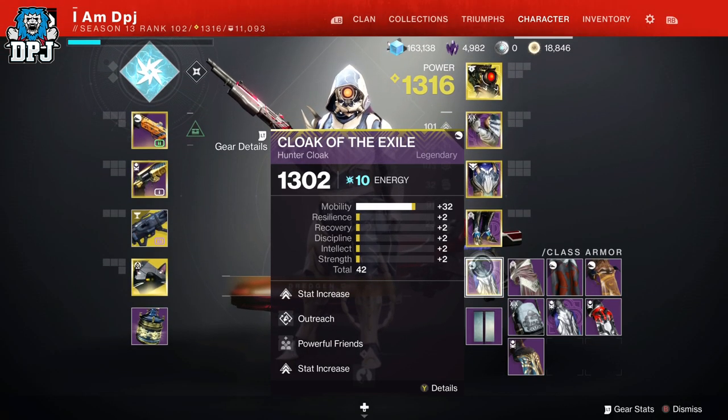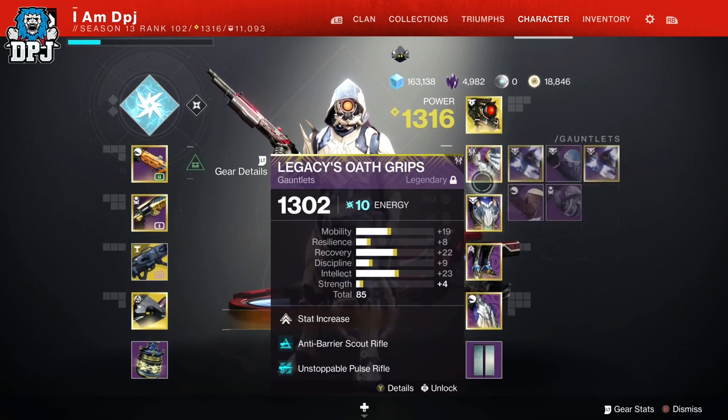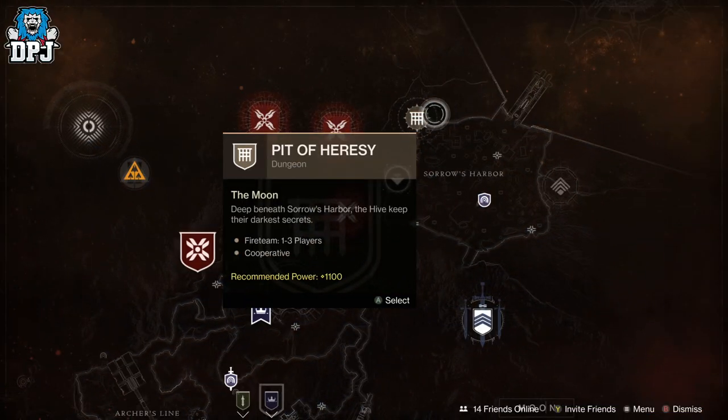Just a short but sweet video today showcasing for those that do not know how to get high stat armour, which is pretty much guaranteed. The Pit of Heresy on the Moon for those that do not know has a super high chance in dropping amazing stat gear.